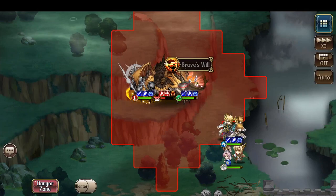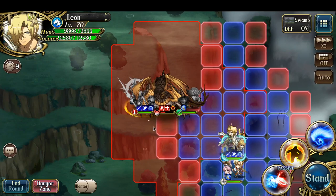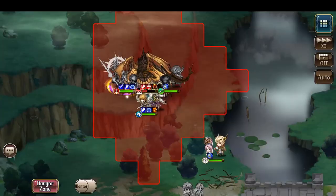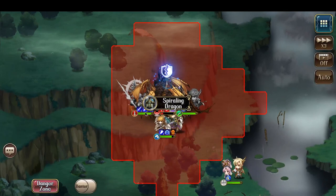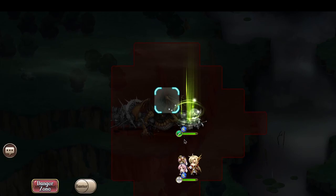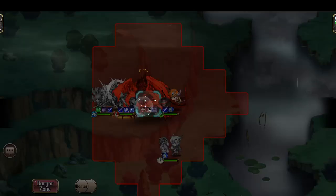I'll just have Leon use Chivalry and attack. Smash. Maybe just back off and I can even act again Elwyn for one more strike. Let's go for Roar attack now. And there we go - battle done.